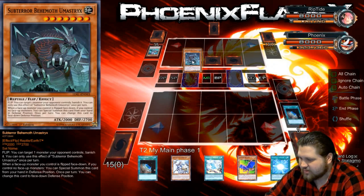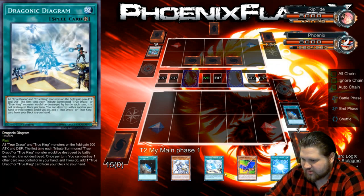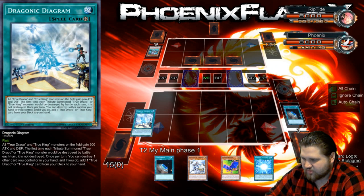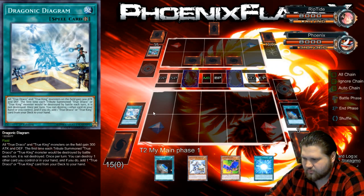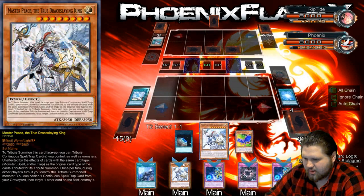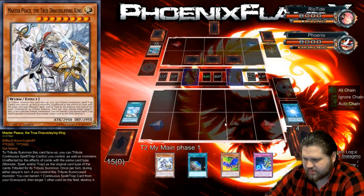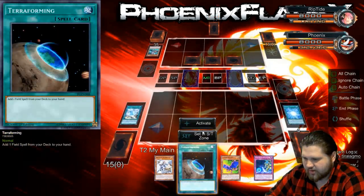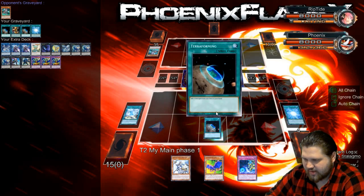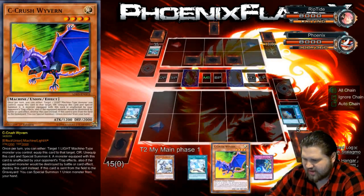This is the one that banishes a monster, right? And this is the draw card. I'm just gonna resolve all of my Dragonic Diagrams. I'm gonna get rid of the Gateway to Chaos here and I'm going to get Apocalypse. And then I'm going to run through the other diagram again, and I'm gonna use this to pop the C out of my hand.